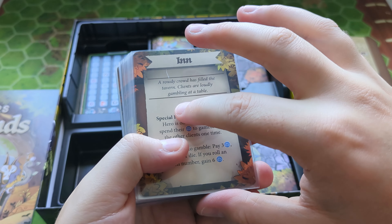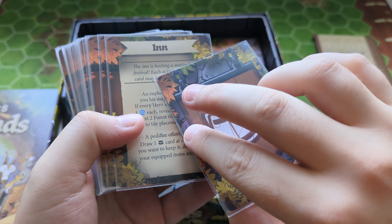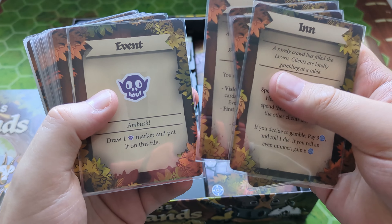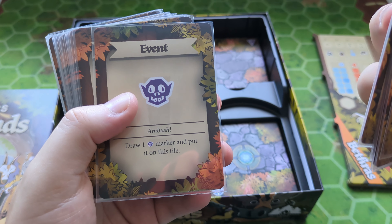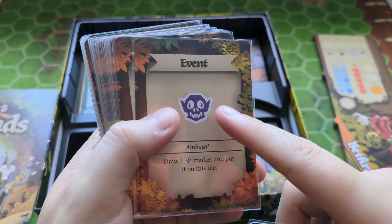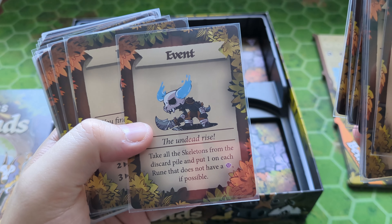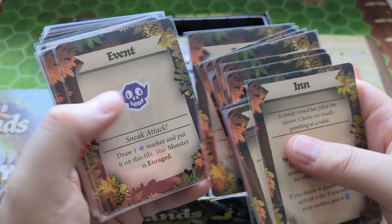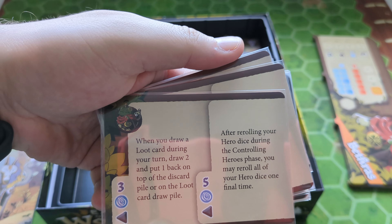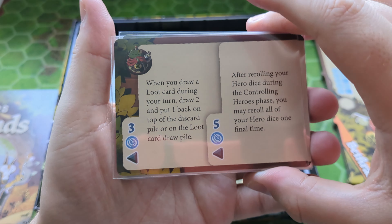Down in the bottom left we have some more cards — these are inn cards, which I think were a stretch goal. We have events: one says 'Ambush — draw one monster marker and put it on this tile,' so different in-game events can happen. There's one called 'The Undead Rise.' Very cool, so all of those are events.